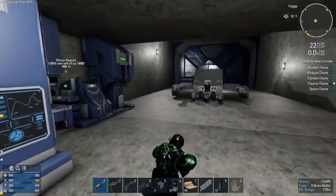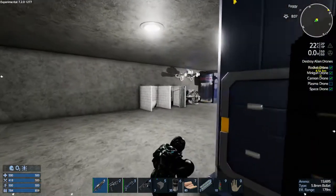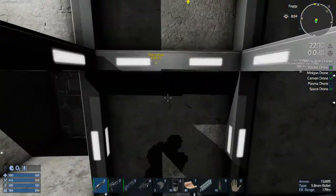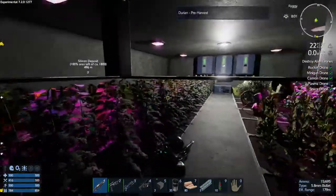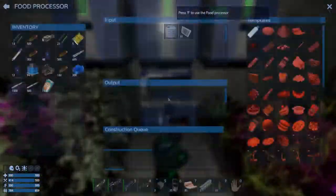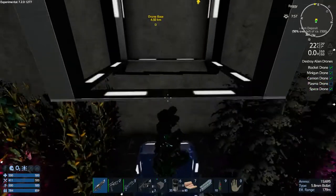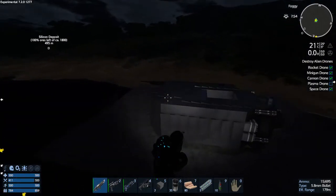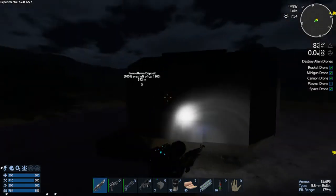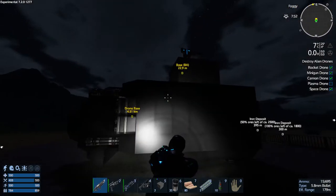And we'll take some food with us — we've got lots. So we should be ready to rock and roll. Let's put the jetpack on and get up to our SV. I repaired the SV and removed one of the RCS's because it was a little too twitchy for me — it felt a bit more sluggish, but I think that might be easier to fly. Unlike HVs, you can over-RCS an SV and make it too twitchy and hard to drive.